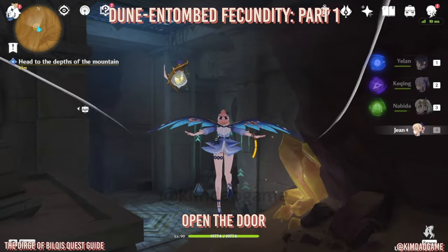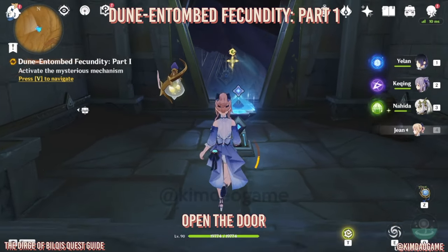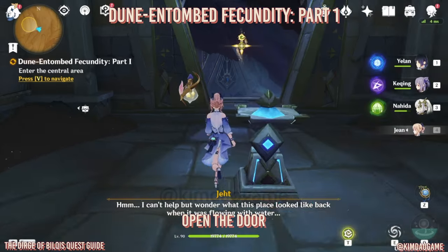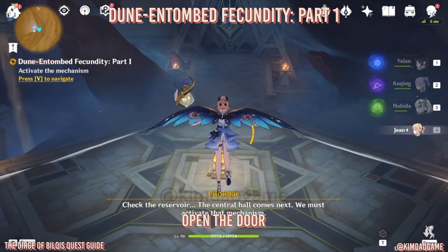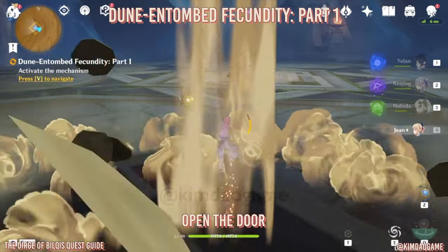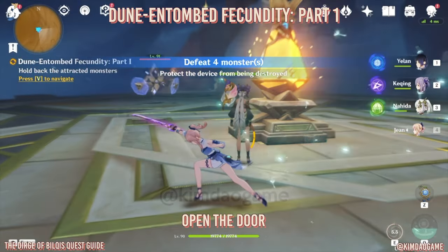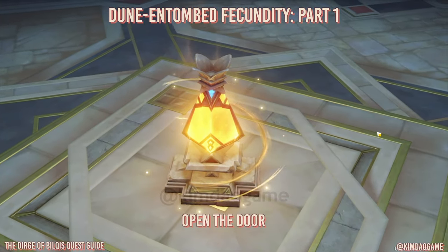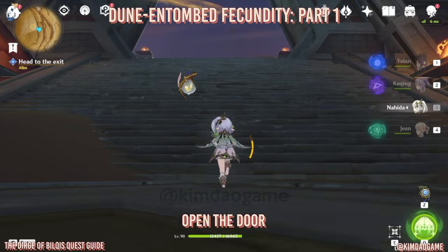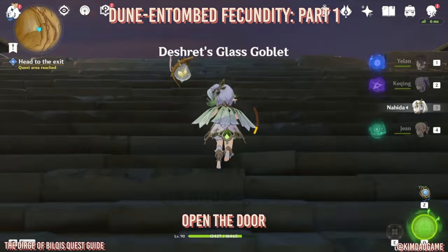Inside this room we're going to go all the way around and down to the bottom. Activate this mechanism right here, then go down and activate the mechanism in the middle — for this one you just have to fight a bunch of enemies and protect the mechanism. Once you have finished the challenge, that is pretty much the whole quest. There's a bunch of dialogue, no more puzzles, so hopefully this video was helpful.